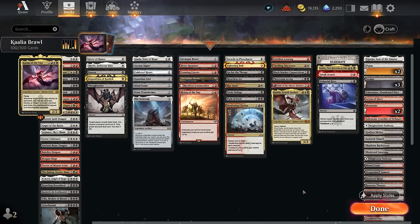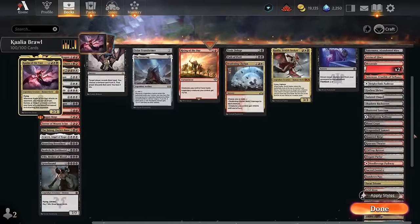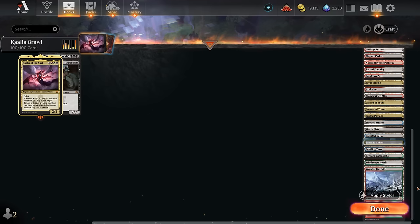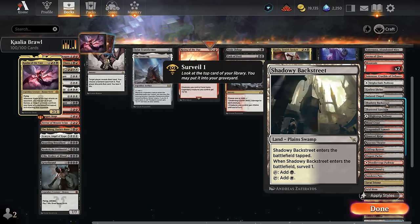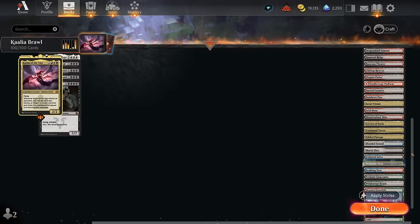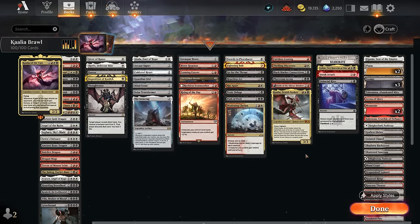The mana base includes the new Arena of Glory — a way to exert it to give our creatures haste, which the opponent may not have been expecting. We've got plenty of mana fixing with lots of dual lands — all the fetch lands except Misty Rainforest, which isn't too helpful in a Mardu deck. Fetch lands can get our various shock lands as well as the Surveil lands, which give nice card selection and can help fill the graveyard for reanimation synergies. We also have Cavern of Souls to make some of our creatures uncounterable against blue decks. Now let's jump into some games.